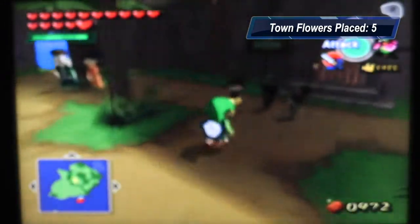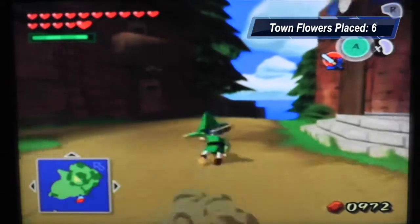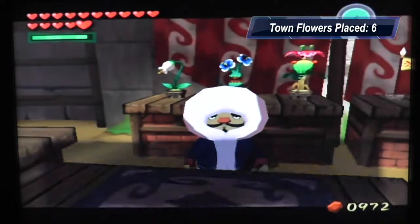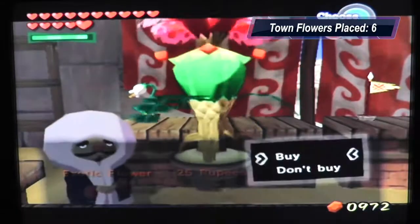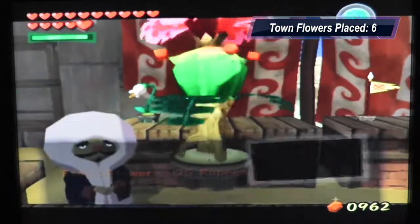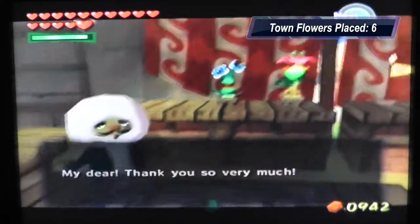Now, I know two are inside the battle squid location, so we'll save that one for last. I do believe we're at one — six placed so far. I don't want to talk to you, you scare me. One, two, three, four, five, six. Pretty good. I want the town flower, not the exotic flower. This is really tedious, but it is worth it — it will get you a piece of heart for your troubles.